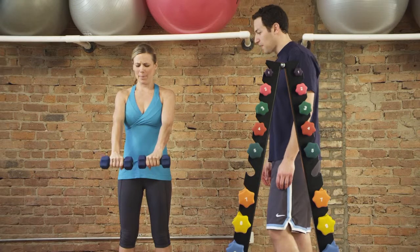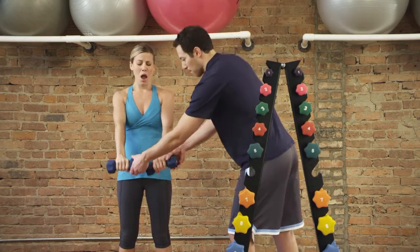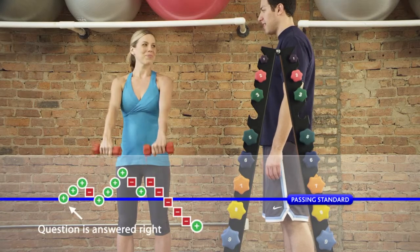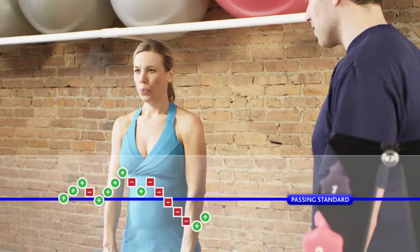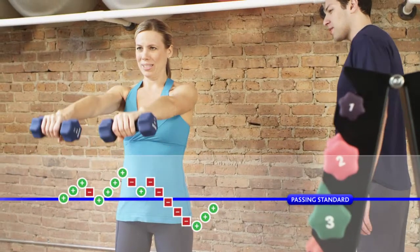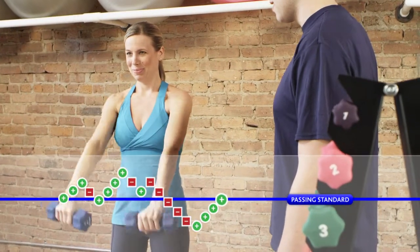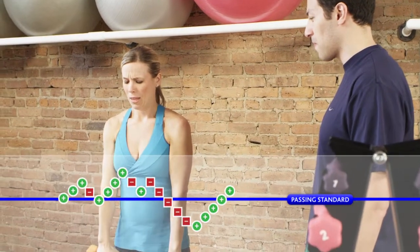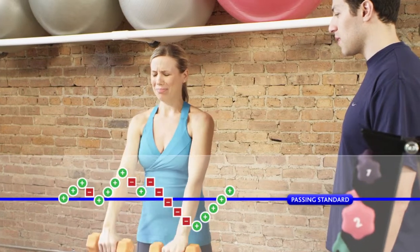Everyone will miss some questions because questions are programmed to be increasingly difficult until a question is answered incorrectly. How computerized adaptive testing works is illustrated by this map, which represents a candidate's progress through the NCLEX. The NCLEX passing standard is illustrated by the blue line. Questions below the line are less difficult than the passing standard, and questions above the line are more difficult than the passing standard.